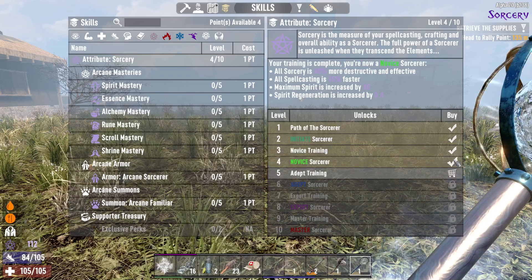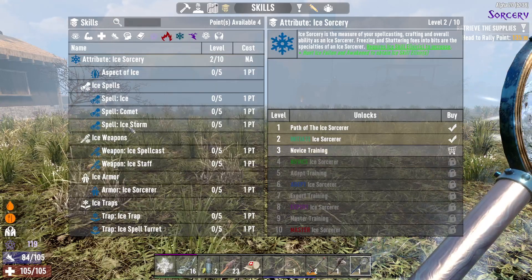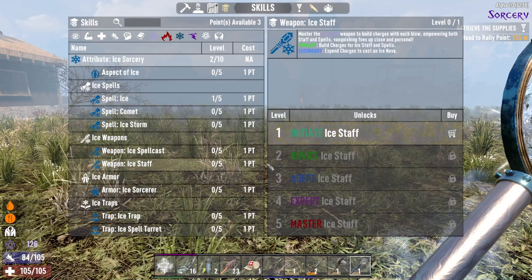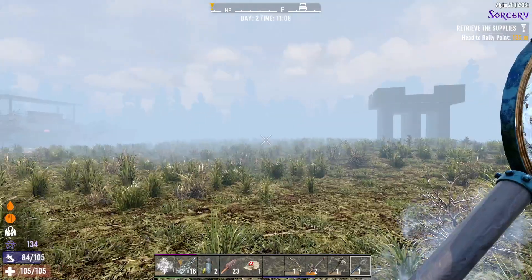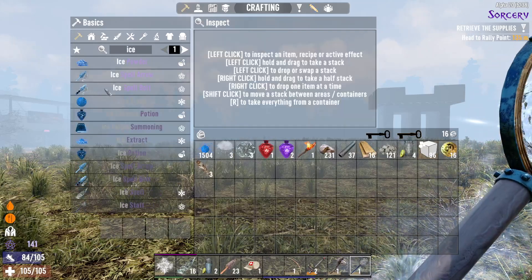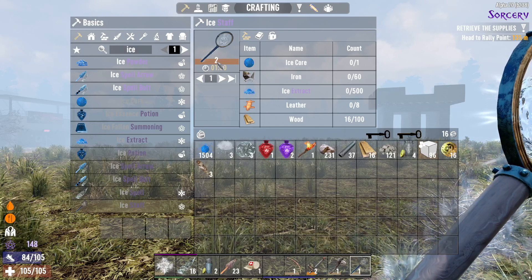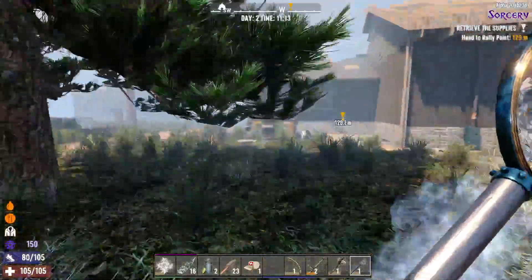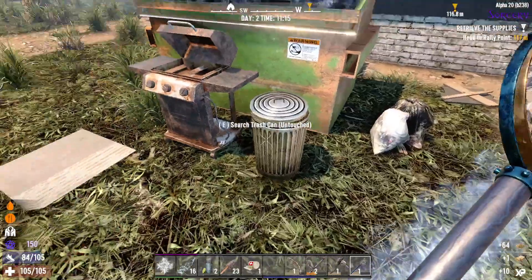I'm also going to put some into the ice spell and into the ice staff — that leaves me two for later. So I can make a better ice staff now, I think. Ice staffs are down there — I can make a level two now, but I'll need an ice core to do that. To get an ice core I need a forge, so let's do this quest and get more stuff.